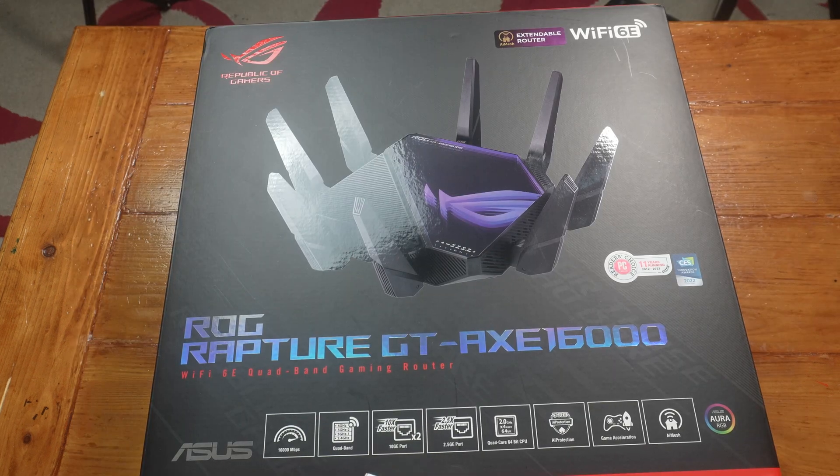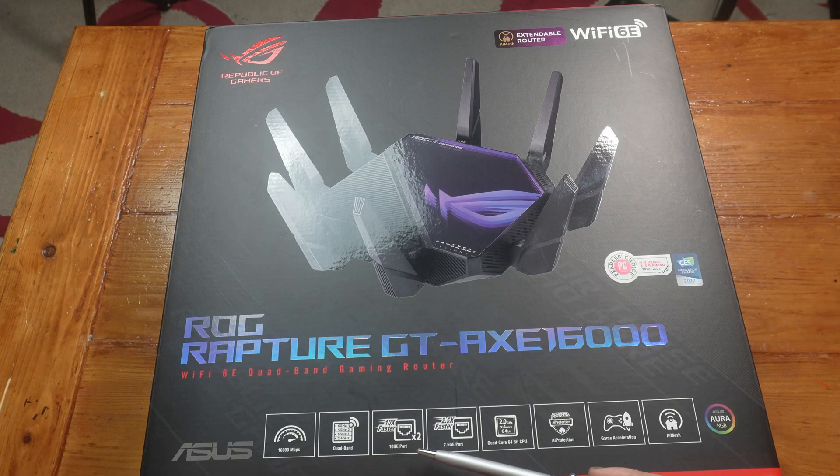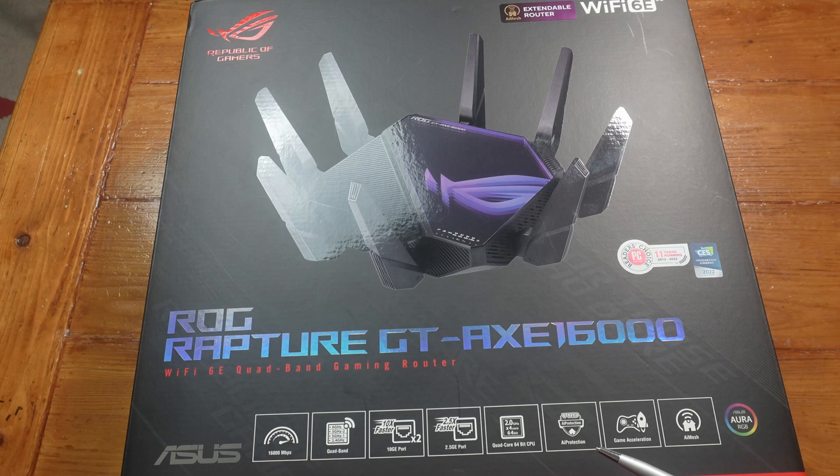16,000 Mbps. It has one 6 GHz band, two 5 GHz bands, and one 2.4 GHz band. It has two 10 Gbit ports, one 2.5 Gbit port, a Quad-Core 64-bit CPU, Pro AI Protection — that's by Trend Micro, you will need to give them permission — Game Acceleration, AI Mesh, and of course no gaming router is complete without some RGB.